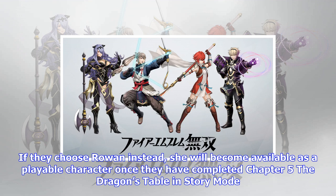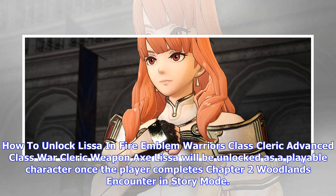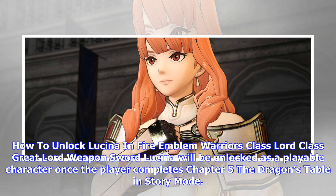How to unlock Lucina in Fire Emblem Warriors — Class: Lord, Advanced Class: Great Lord, Weapon: Sword. Lucina will be unlocked as a playable character once the player completes Chapter 5: The Dragon's Table in story mode.